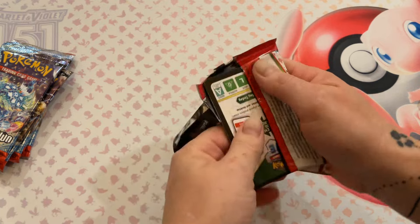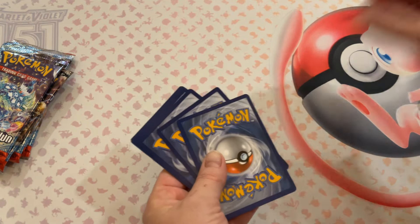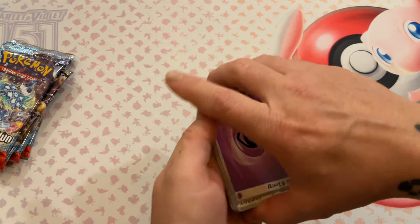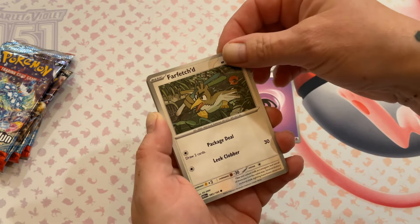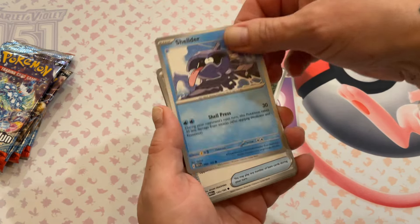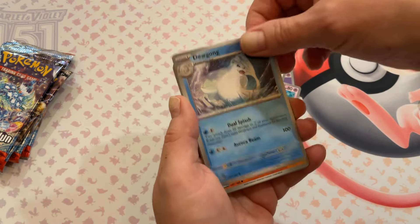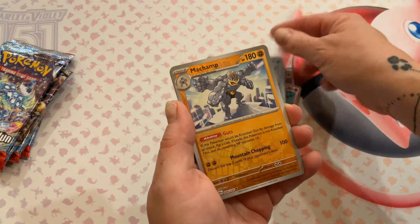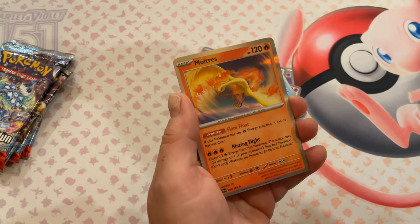How many is this one again? Just one. Psychic energy, Far-fetched, Shelter, Helix Fossil, Helix Fossil, Slowpoke, Doogong, Hitmonchan, Seeking, Machamp, Hitmonlee, and Maltrus.